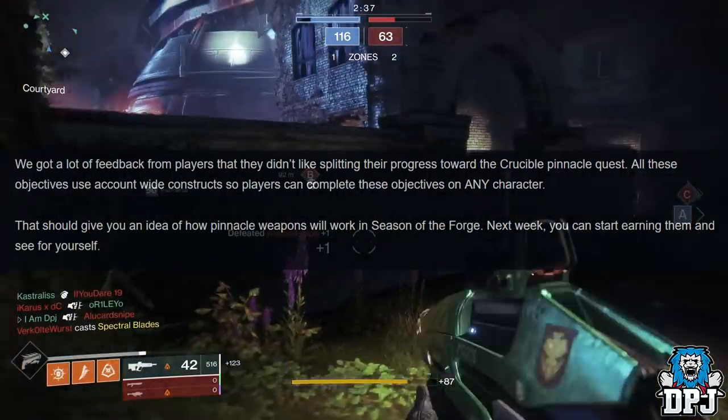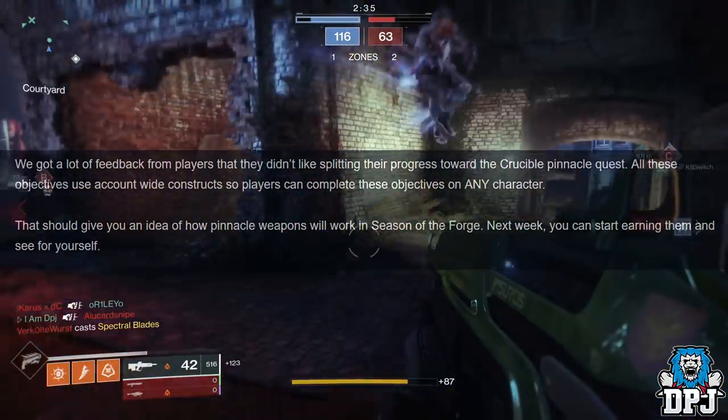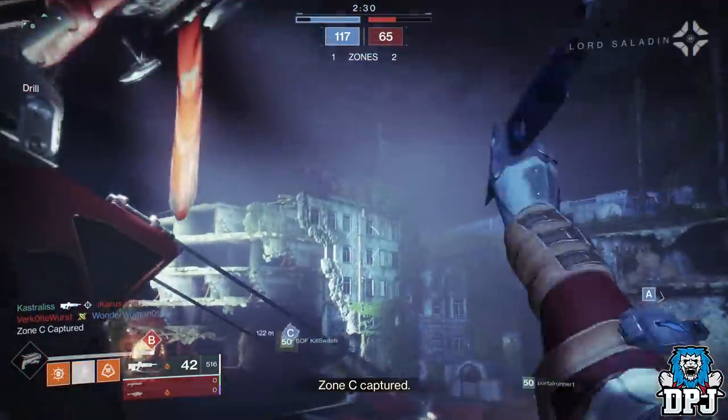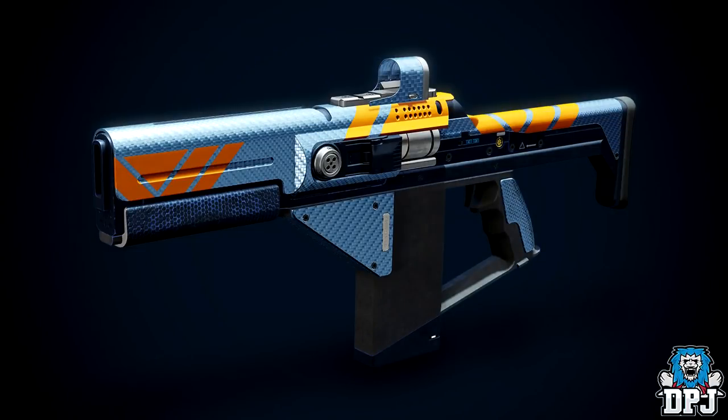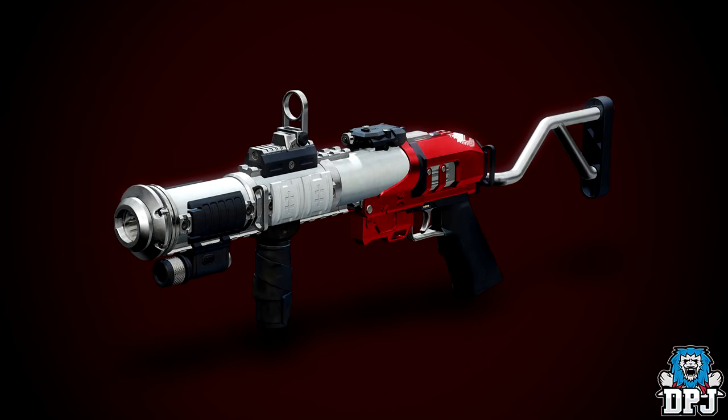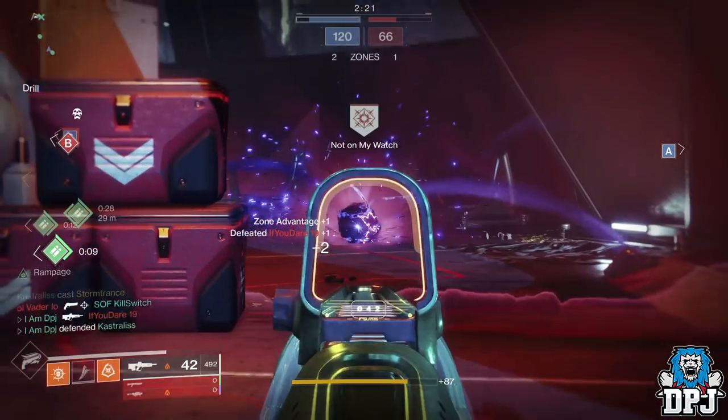So that's pretty amazing — three new pinnacle weapons to farm for in Season 5: the Loaded Question fusion rifle from Vanguard, the Breakneck auto rifle from Gambit, and the Mountaintop grenade launcher from the Crucible. Epic.